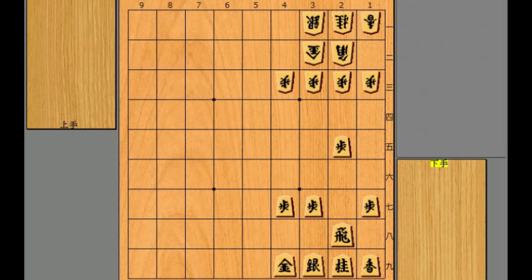The answer here is simple — it's pawn 2d. After he took it, you recapture by the rook. If white didn't do anything about this position and left it that way, your next move would definitely be pawn to 2c. And you can take either the bishop or the gold.